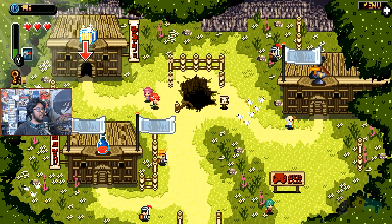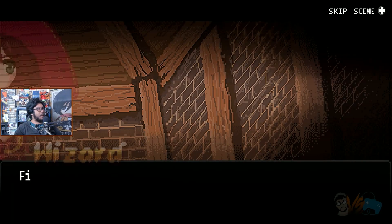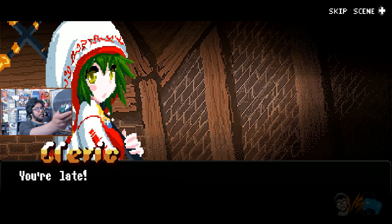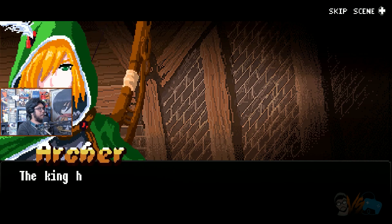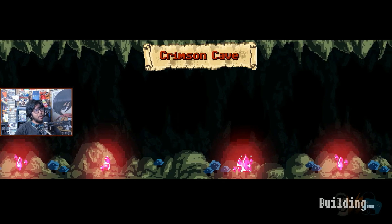You begin the game as a character simply known as the Knight. You enter the town and from here you'll have some options to explore. First there's the pub where you'll unlock other characters to play as, a blacksmith to unlock new weapons, and a relic store to obtain consumables that you'll need throughout the game. After preparing, you'll head on over to the giant hole and begin your roguelike journey.